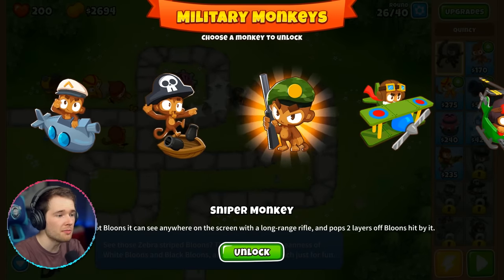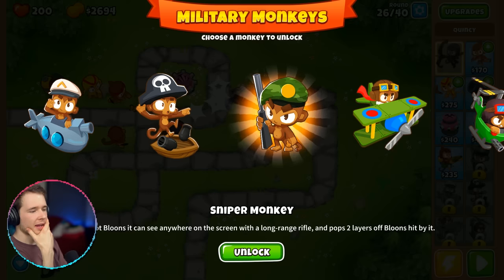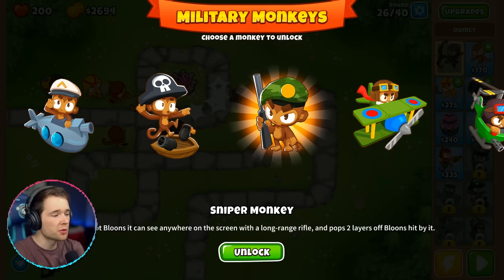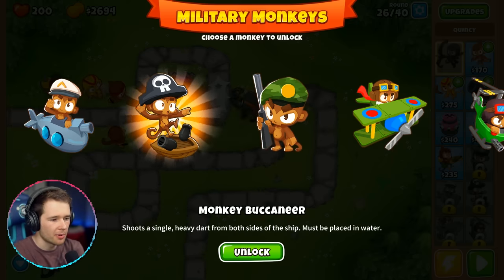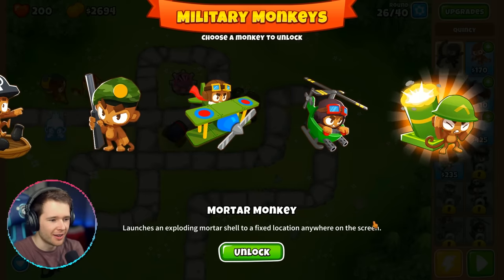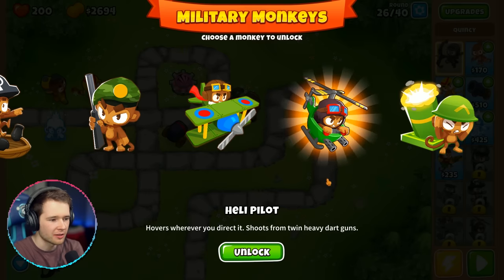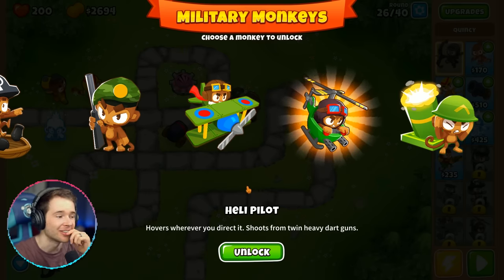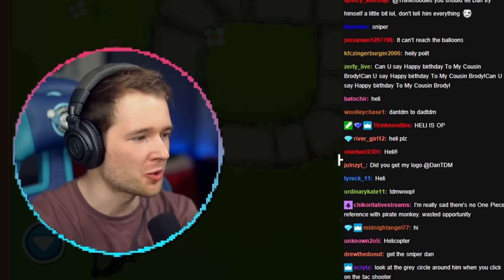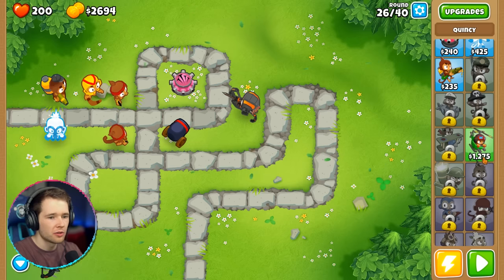We've got more military monkeys! Look at the options: monkey sub, monkey buccaneer, sniper, monkey ace, heli pilot, and mortar monkey. The heli pilot flies above the ground shooting volleys of high-pierce darts, hovers wherever you direct it, and shoots from twin heavy dart guns. Almost all of the Twitch chat is saying helicopter, so we're unlocking this for 1,220. Can I put this anywhere?